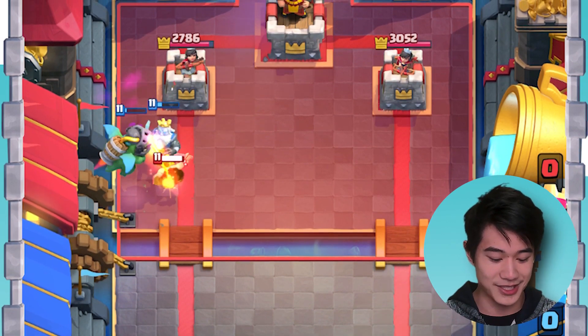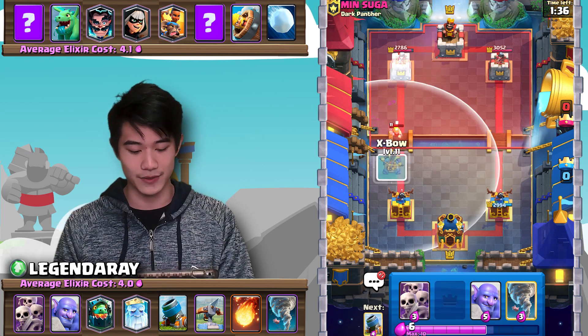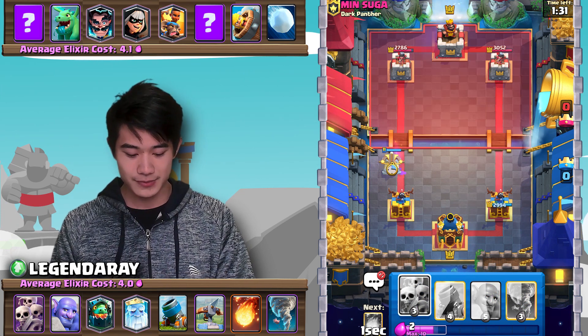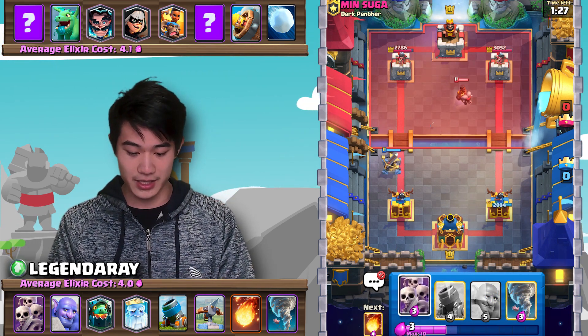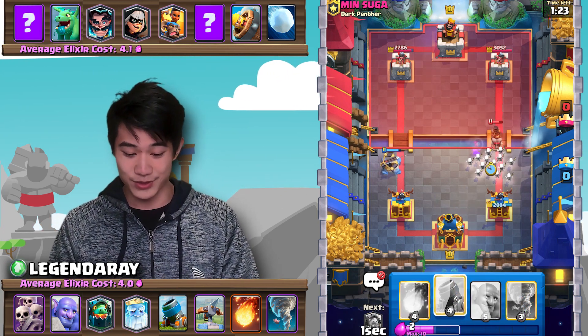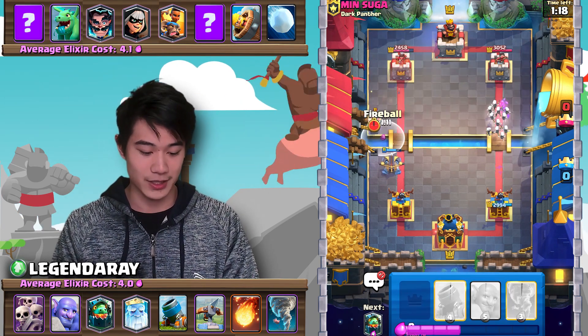It's not going to get that much damage, but as you can see, the opponent did have to spend a ton of Elixir defending. I feel pretty confident going in with an X-Bow here — the opponent won't be able to Mega Knight onto it, and that is the case. Let's go in with our Skarmy here. He doesn't predict the Snowball, and that will be a nice little X-Bow lock.